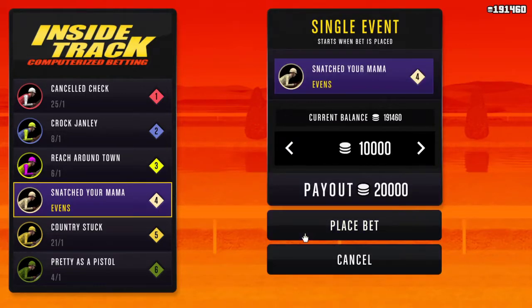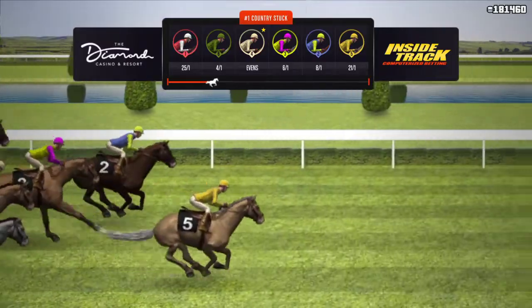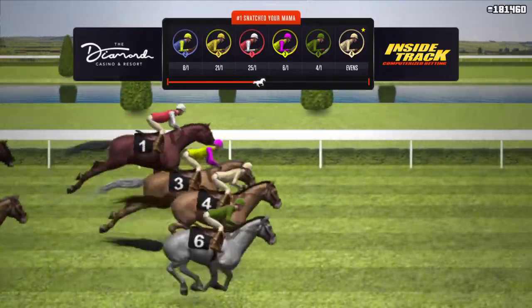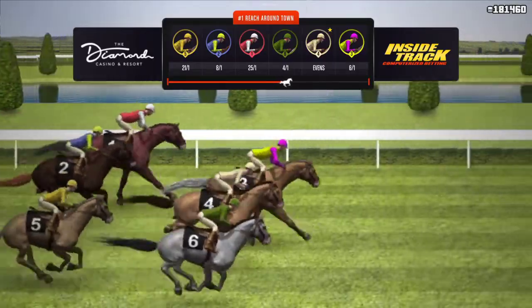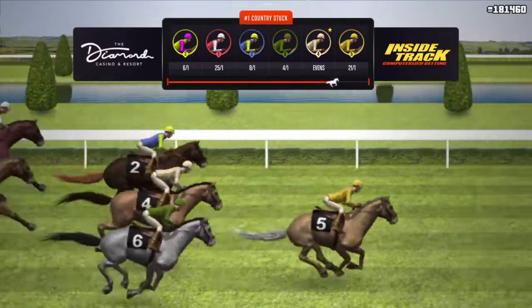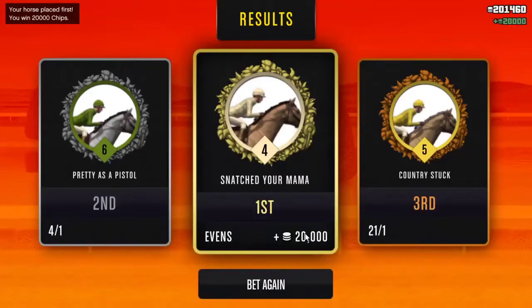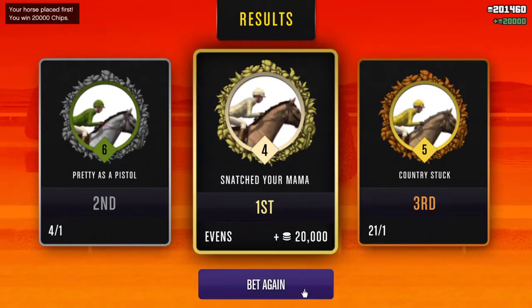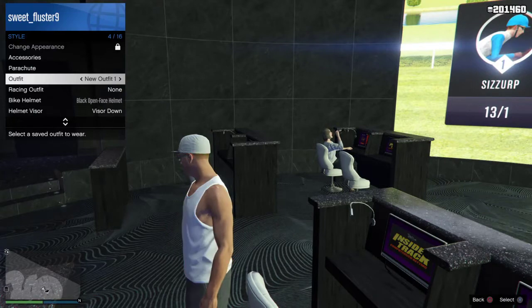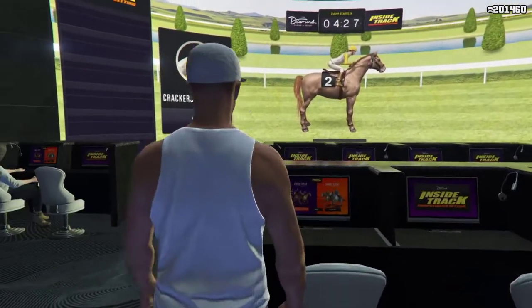We're going to place another bet. I bet on horse number four. If horse number four doesn't win, I'm going to close application or disconnect my internet. I won another 20 grand. So I get up, change my outfit, wait for the orange circle, and then sit back down so the money saves.